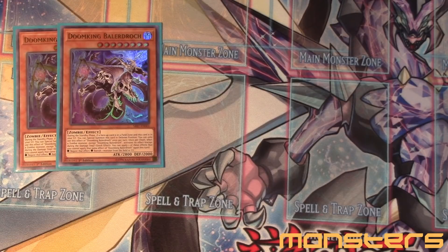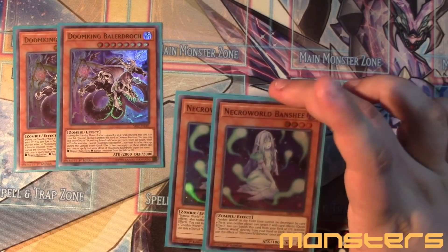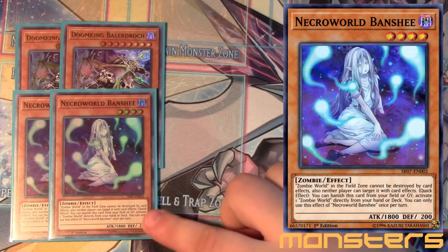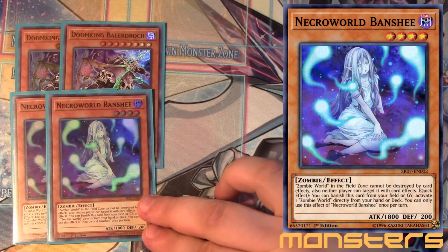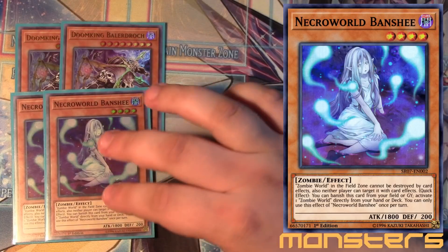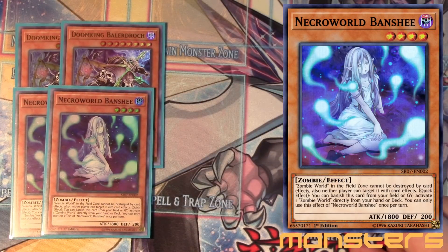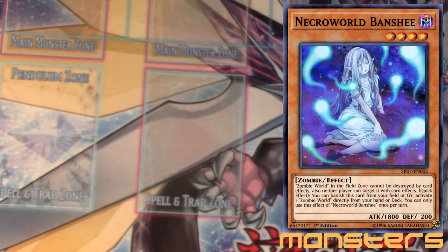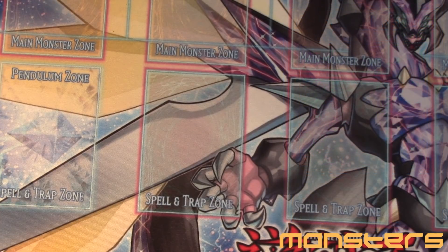Now to help get Zombie World on the field, we want the two Necro World Banshee. This is another new card. Zombie World in the field zone cannot be destroyed by card effects and neither player can target it. Basically, when this card is on the field or graveyard, you can banish it to activate Zombie World from your hand or deck. You usually mill this as a safe bet so that when they do destroy it, you can quick-effect banish and bring another one back. It's level four with 200 defense, so it is searchable with Goblin Zombie.